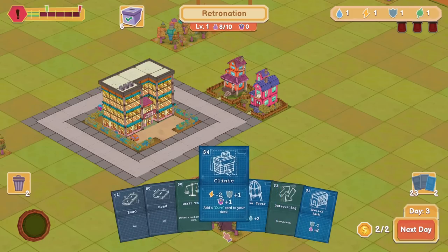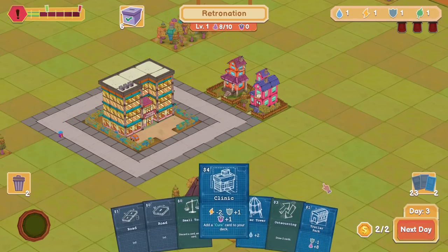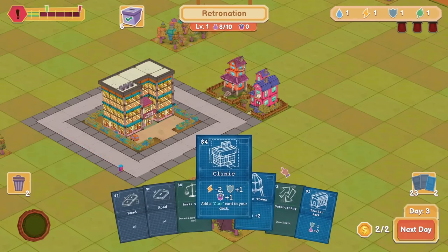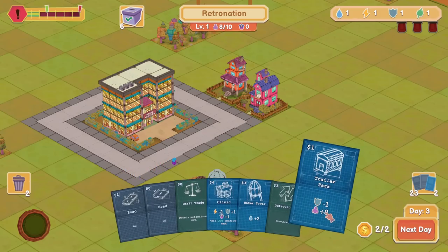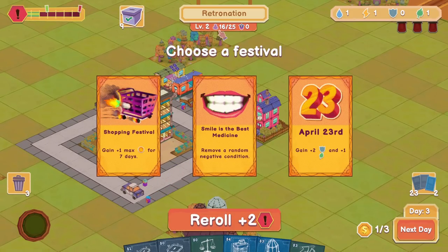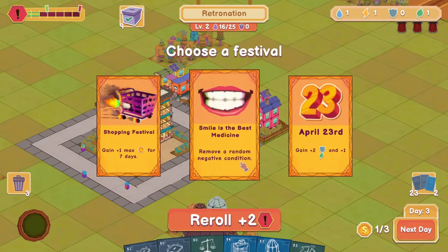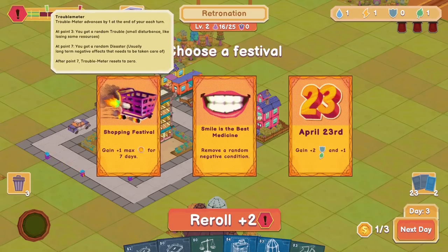So clinic minus two power — we don't currently have any power. Doing this is going to put us under a limit no matter what. I have no way to gain energy at the moment, but this does gain us population so it's probably worth it. Go ahead and put the trailer park right there. Choose a festival — I think that's because we got our population max. Gain one max money for seven days, remove a random negative condition, gain two shield and a nature. You can reroll to add two to the trouble meter. I'm already seeing some really cool things since the demo.